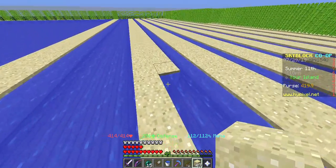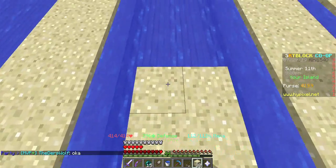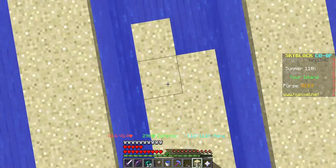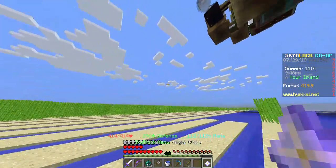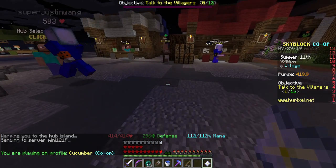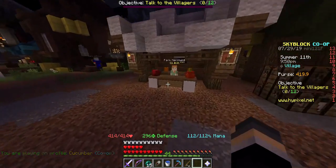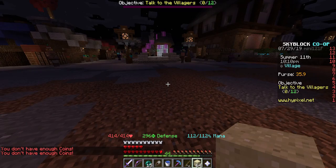It's probably going to take a while. I'm just going to go to Hub Island, then purchase some stuff I need, like sand, just in case. Let's go to the farm merchant — let's go to this guy, right-click it. Okay, that's enough. So let's just go back to our island and work on this farm.